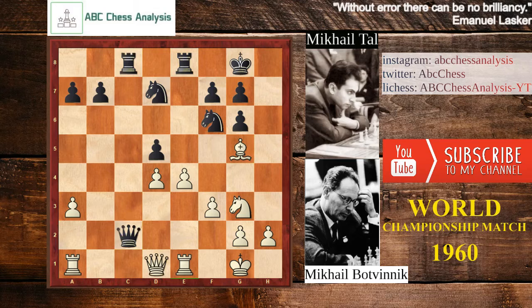After queen to c2, bishop takes f6, now queen takes d1, rook takes d1, and knight takes f6. So there's big pressure on the e4 pawn, so e5, and knight goes to h5. It's not a good position for the knight, but there is no good place to go with the knight from the f6 square.